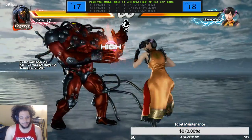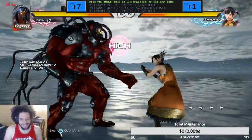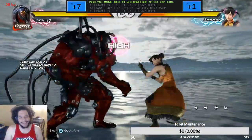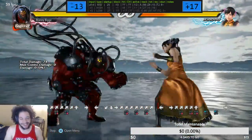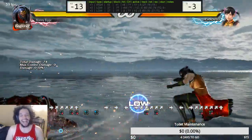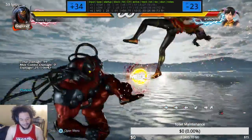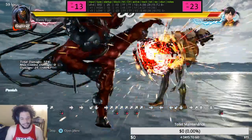Hearing this music just makes me want to load up Persona 5 right now. Imagine if Gigas could do this — it'd be sick. Look at him, he goes nowhere with his backdash. Gigas has a hot kick by the way — yeah, he can't even punish that with it though. She went under it. Not only does she go under it, she still trips his ass. That's too good. Even delayed hot kick — he does have to delay it — his built-in bootleg hot kick is no good, but delayed hot kick is great.